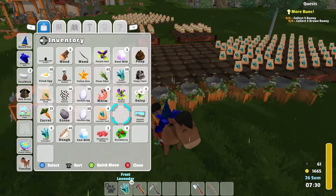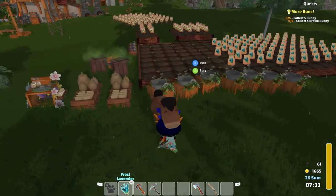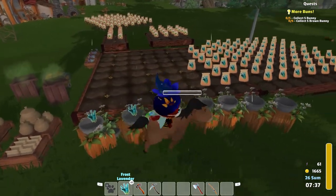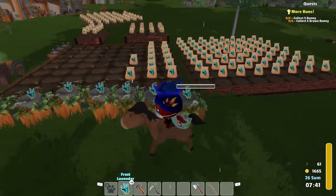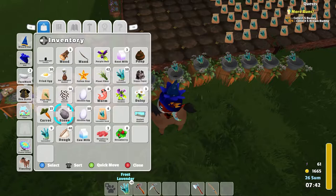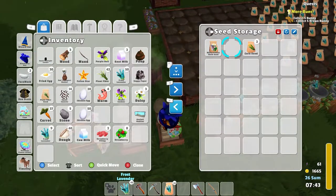One thing gets quicker, and then another thing gets quicker. So we have 100 frost lavender — wow, that was a lot of frost lavender we just pulled out of the ground. And we have some more seeds. Only four seeds... oh wait, we got 25 seeds.